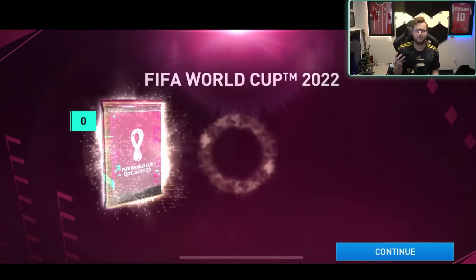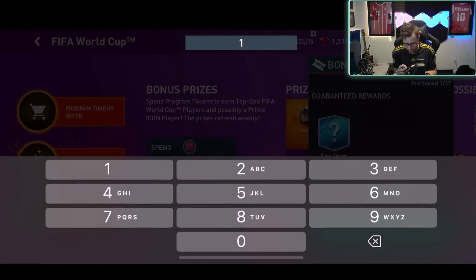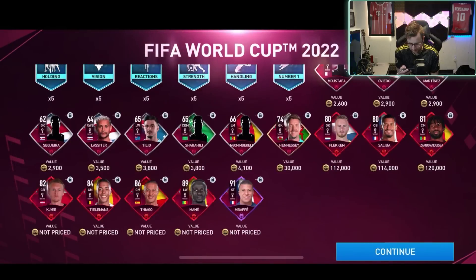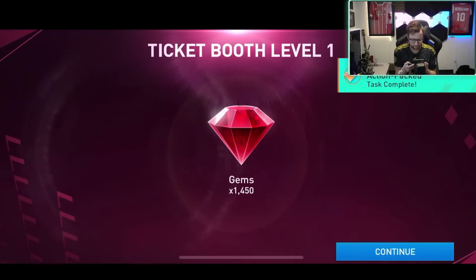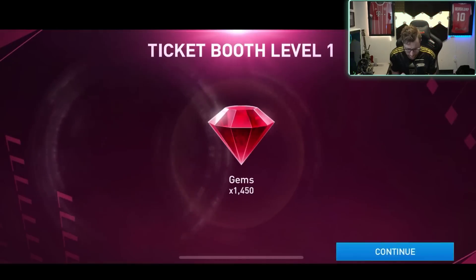Let's start it off. I think we're getting a player in the first pack — it does not happen, just 50,000 coins. Let's do pack 6. It is not going to be a player out of that one. We do get Mbappe, just not the one I needed. I'm gonna get some gems so that we can open up some of the packs for the step-up offers.